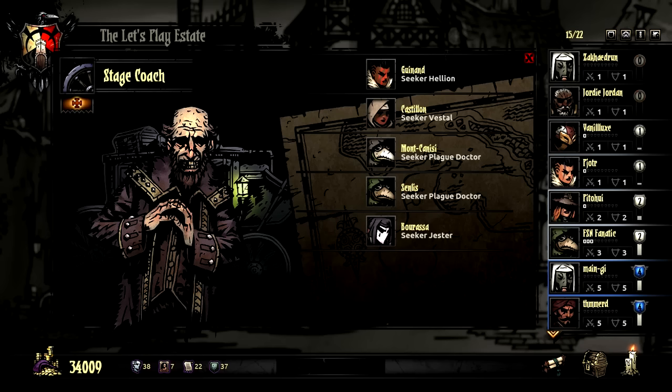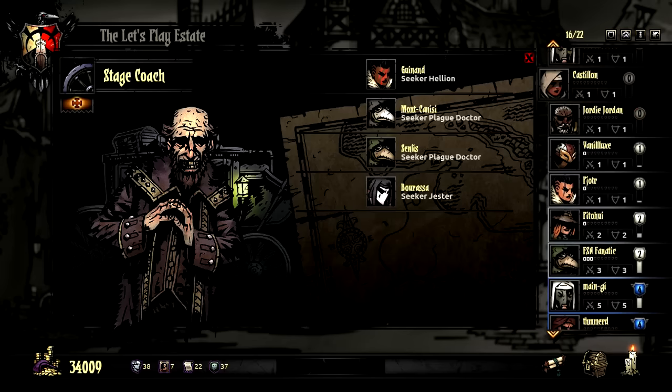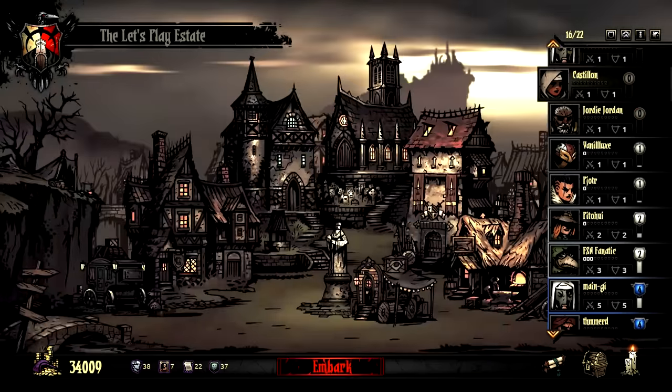If any one thing was made clear by last run, it's really going to be handy to have a Vestral around. So let's go ahead and recruit one of those right away.